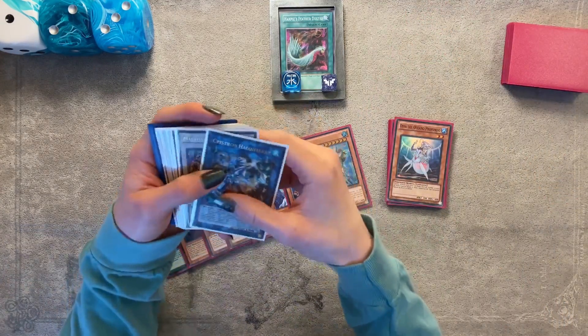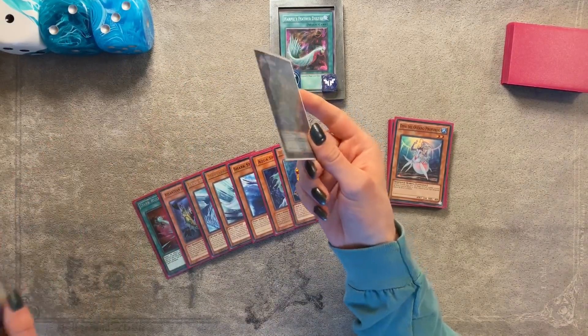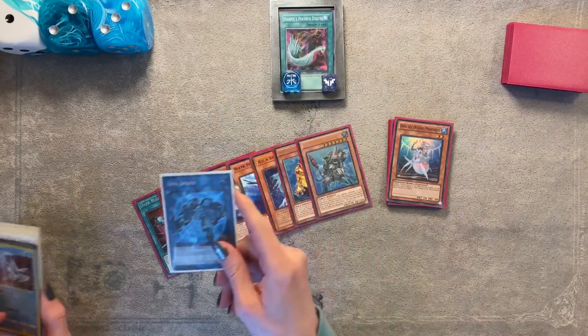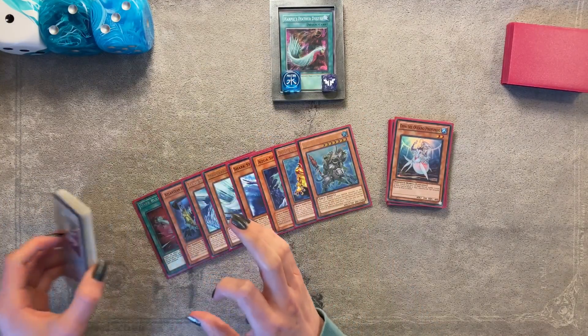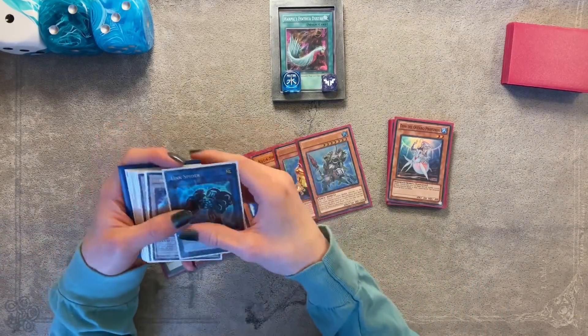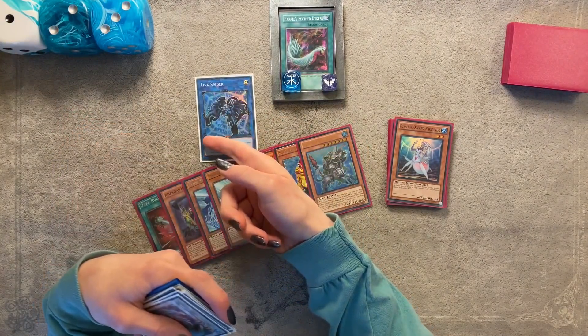I know I'm a bit late on a lot of this stuff. A lot of it comes down to the fact that I don't have any actual cards yet, so they're all proxies. This is supposed to be Link Cross, but North America has the set delayed, so I already have some coming in from Europe. Keep in mind these are proxies — this is Link Cross, not Link Spider.